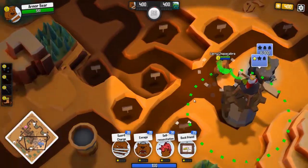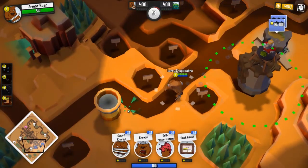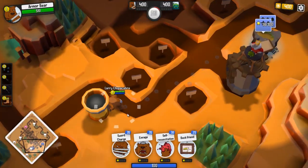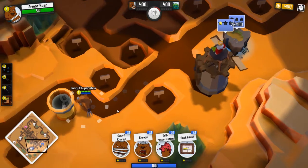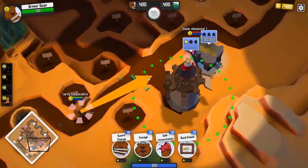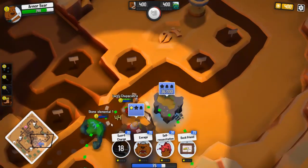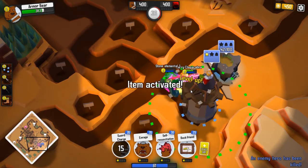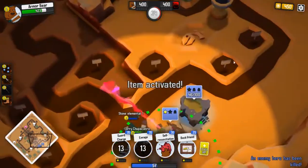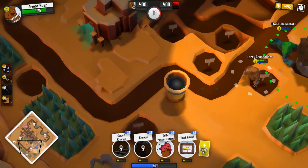Alright, so remember the first thing we want to do is get control of these victory torches — or victory points, but I call them torches because they're a torch. For some reason the AIs just kind of go straight for broke in here and try to take my gold from me. I have no idea why.